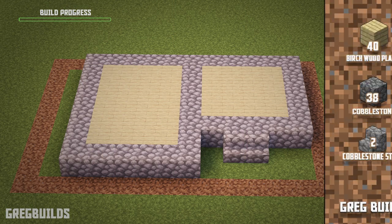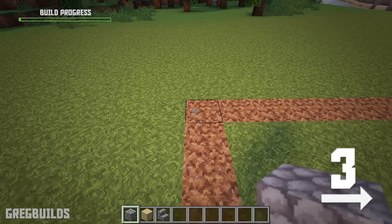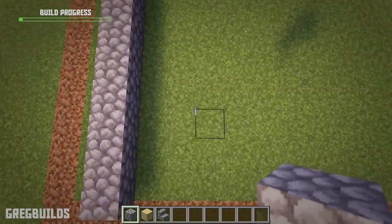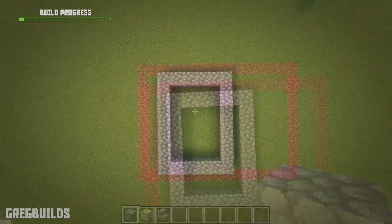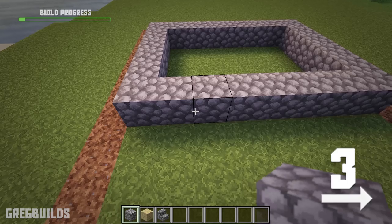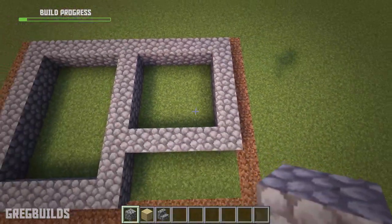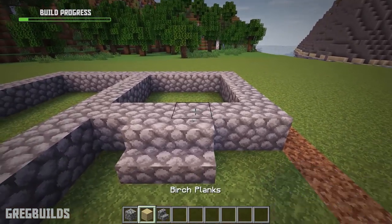Step 1. First let's make the base of the house. We'll need 40 birch planks, 38 cobblestone blocks, and 2 cobblestone stairs. First let's move over 3 dirt blocks, then move back 1 more space. Then let's make an 8-long cobblestone row, make the side a total of 6 blocks wide, and connect the 8 by 6 all the way around. Then move over to the 3rd block and extend out for 5 blocks, make the side 6 blocks wide, and connect with the other back wall. We can add cobblestone stairs in the center of the smaller shape, then fill the floor with birch planks.